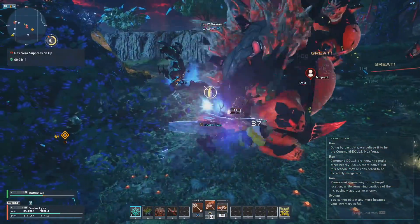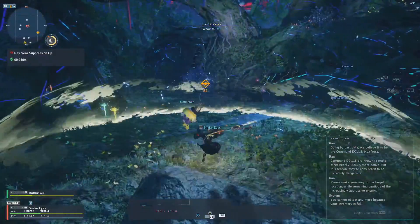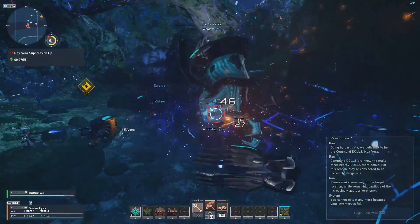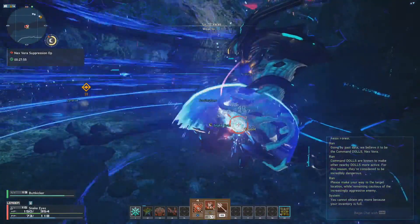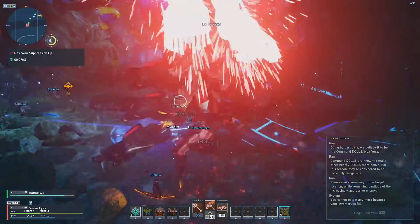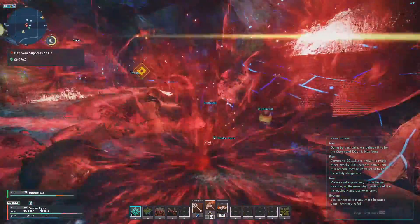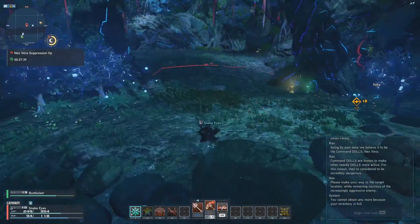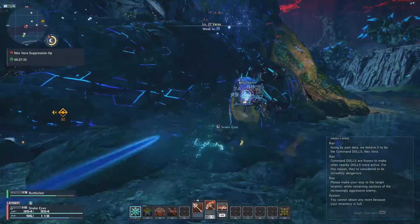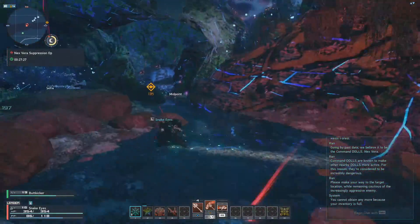Everybody else is hitting like 60, 40 something, and I'm hitting 155, 237. He does that stomp and I don't get knocked down. I'm going to take it out later - I'm surprised nobody knew about this. I think it's just because it's boring, it's like a one-stop move. Oh, you ever do this urgent? This is the dragon - I've done it several times. It's the dragon you faced in story mode, remember?